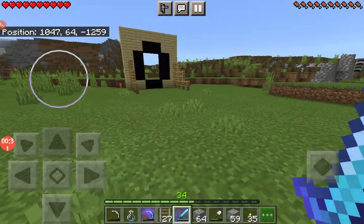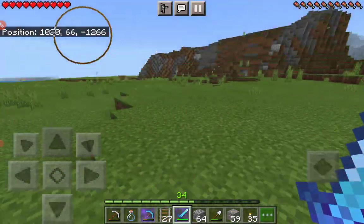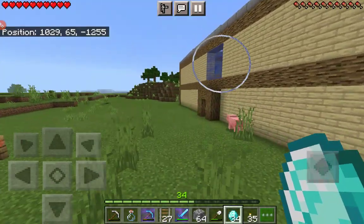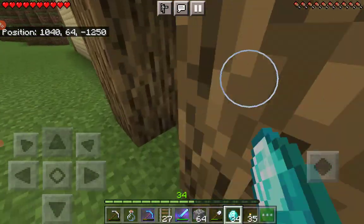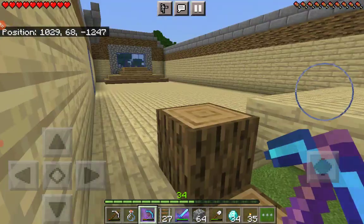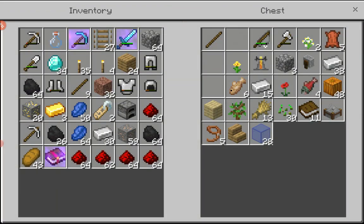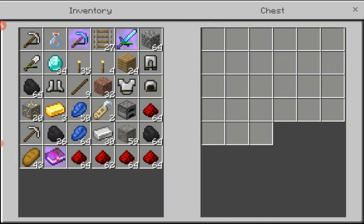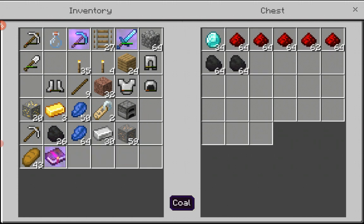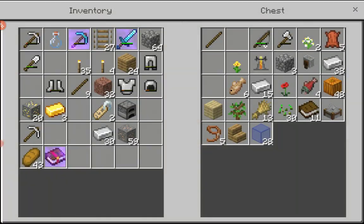Let's switch back to first person mode. Yeah, and I also started a little bit of mining — I got 34 diamonds. We need 24 to make full diamond armor, so we got 10 extra. This will be the valuable chest where we put all our valuables. Look at this — so much redstone and lapis, and I didn't smelt my iron.